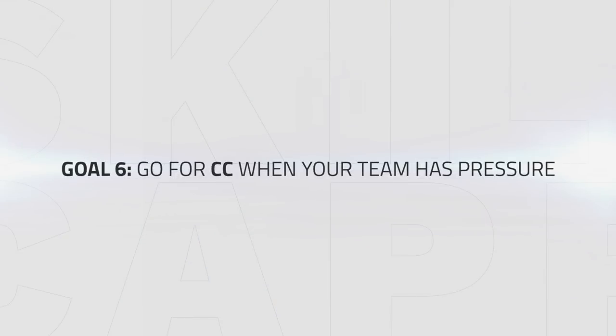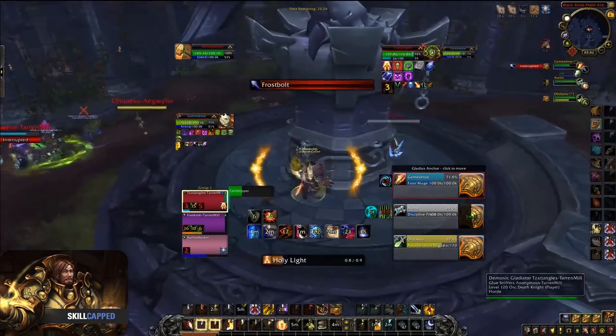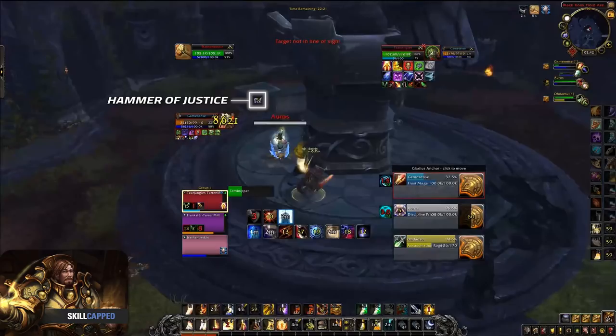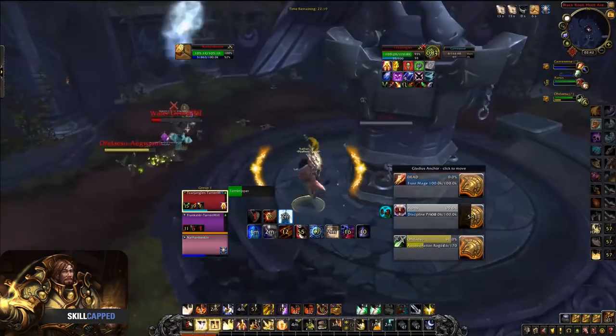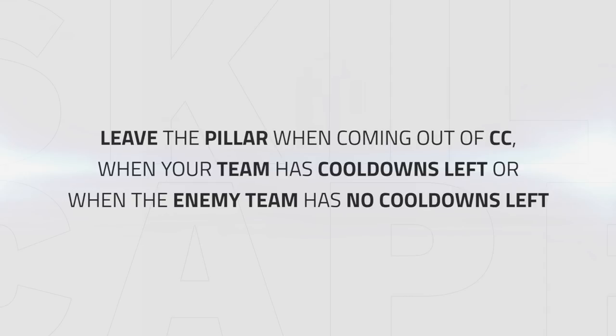Go for CC when your team has pressure. When your team has pressure and can score a kill, you should leave the pillar and start playing aggressive to finish the game. Landing CC like Hammer of Justice or Blinding Light can set up CC chains for your team or force cooldowns from the enemy. In this clip, my team has pressure and the enemy team has no cooldowns left. When my Hammer of Justice comes off cooldown, I move towards the enemy healer to stun him and my DPS can finish the game by killing the mage. Knowing when to leave the pillar is important — if you run into the open too early, it could result in the enemy team forcing cooldowns from you instead. Leave the pillar just after coming out of CC, or when your team has cooldowns and the enemy is completely out.